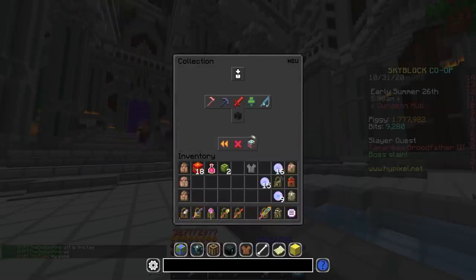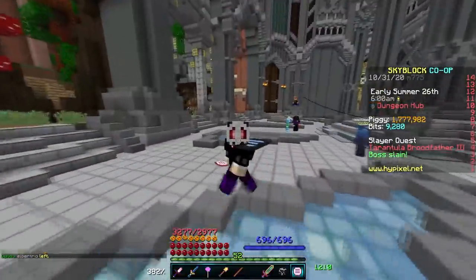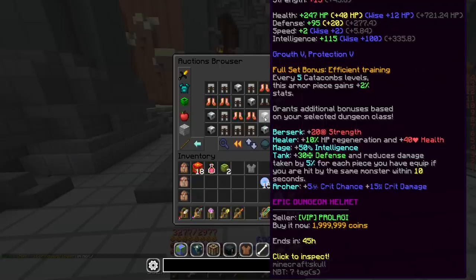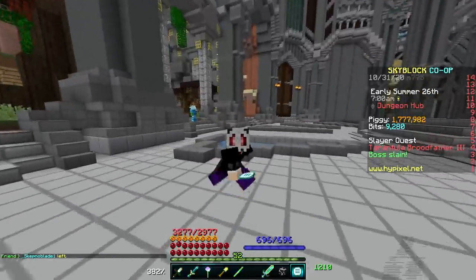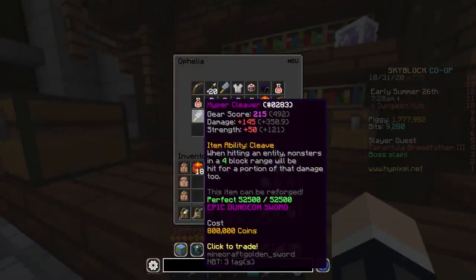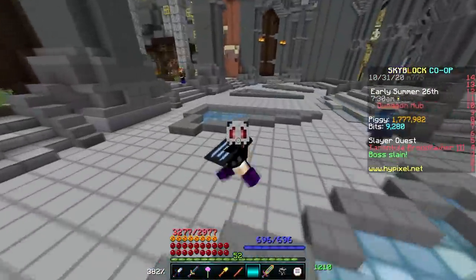Before playing floor 4, I would recommend doing as many professor boss fights as you can physically handle — I ended up doing around 90 of them. Also try to pick up a full set of adaptive armor from floor 3. It's pretty rare to find in chests, so you might need to spend a few million coins off the auction house. The adaptive armor gives buffs based on your class and a really good amount of stats. Once you get one floor 4 run done, I'd strongly recommend grabbing yourself a hyper cleaver — it's a super powerful sword that does great AOE damage, making the boss fight significantly easier. There are some great guides on how to cheese the floor 4 boss fight.